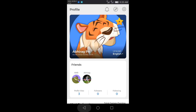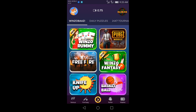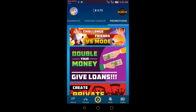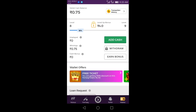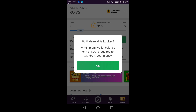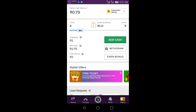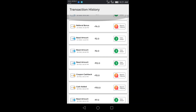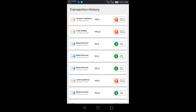Now I will show you how to get this cash into your Paytm account. In order to withdraw the cash, you have to go to Wallet, then click Withdraw. I have already withdrawn my amount, so now I only have 0.75 rupees left in my wallet. The minimum withdrawal amount is 3 rupees.